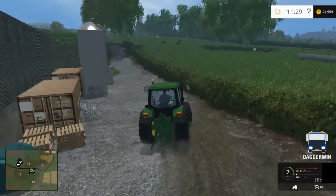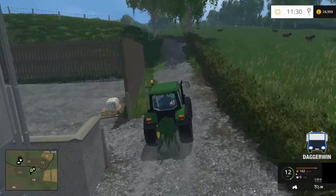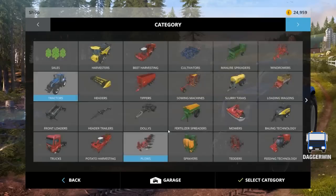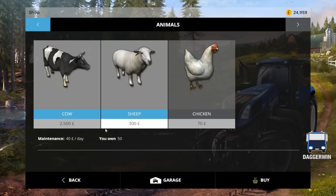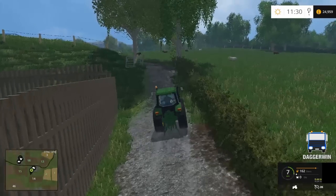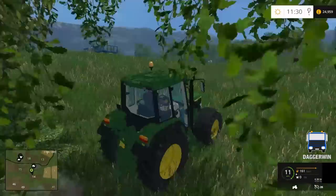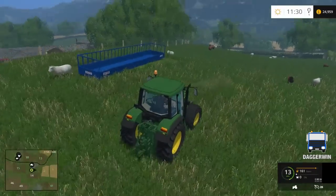We've got sheep — they're all in the field there. Again, this is a mixed farm; we've got livestock as well. That is the wool just there. In the store we've got 50 cows, 50 sheep, and 50 chickens — though this is not what you start off with; you start off with zero of everything. I'm hoping we're going to be able to do a lot of livestock on this farm as well as the arable. You can see them roaming in this large grass field — they're happy there.